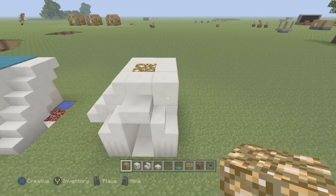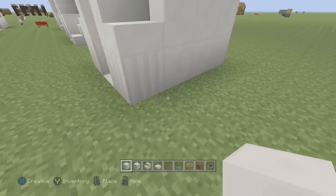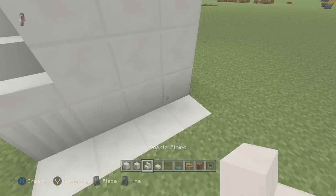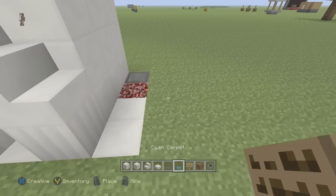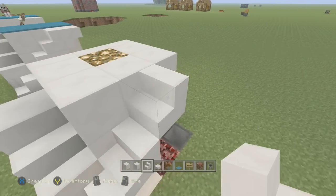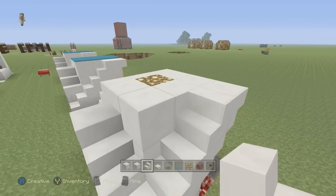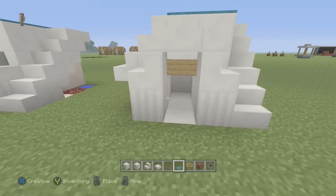Next, get your quartz back and add a little detail piece right here. Then add your food dish in like that. Take your stairs and go on up, then do upside-down stairs on the back side because it makes it look really cool.